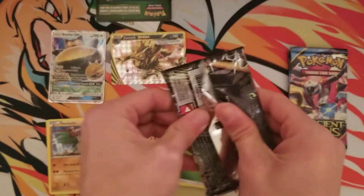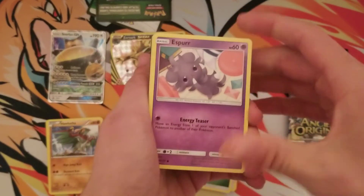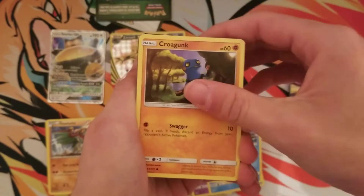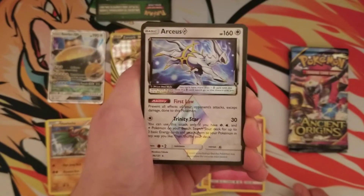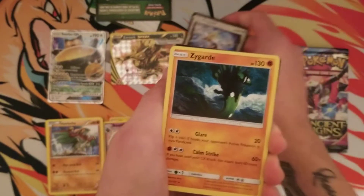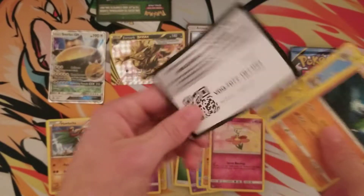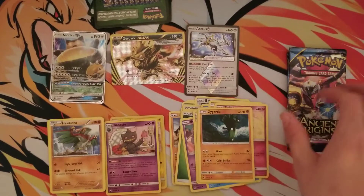Next pack — Forbidden Light. Esper, Froakie, Cloncher, Croagunk, Flabebe. Look at that — an Arceus Prism Star! And a Zygarde. So we're hitting the Reverse Holo and Ultra Rare spots with a Break and a Prism Star.